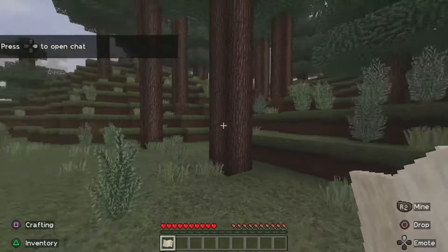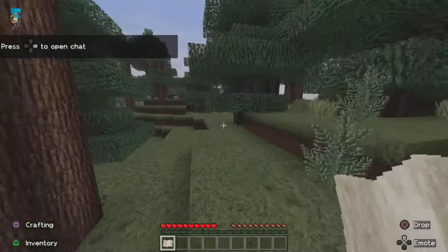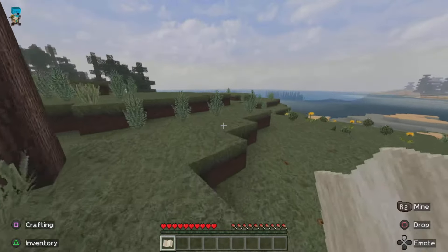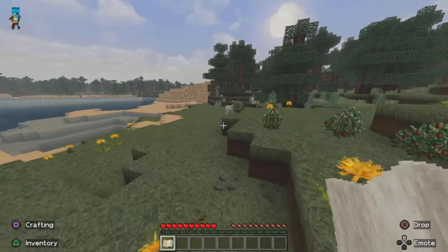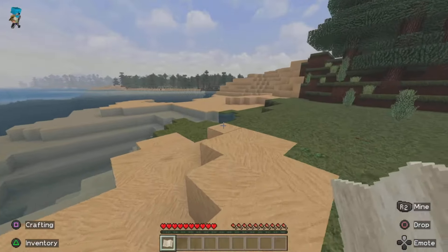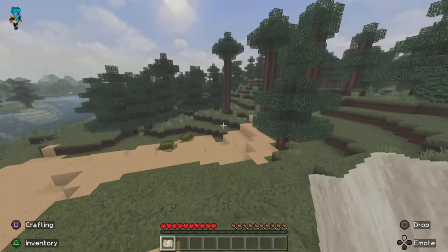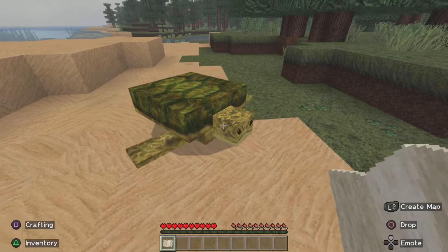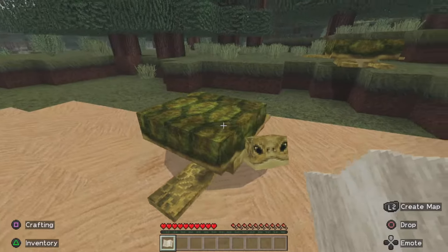We've re-rolled the world and we're currently in some form of jungle. Zombies are absolutely disgusting and passive mobs are also not the nicest. We still need to see a creeper and a skeleton. Sand doesn't look too bad. We need to find a village. Oh my god - turtles! Okay, this is the first mob I've seen that I haven't hated. Yeah, that's not too bad.